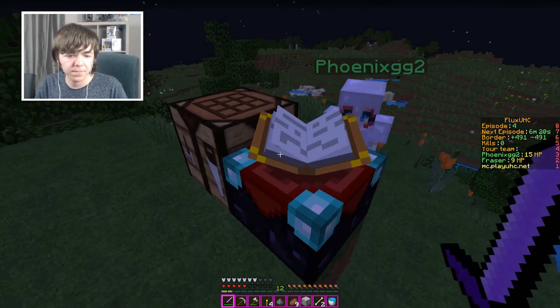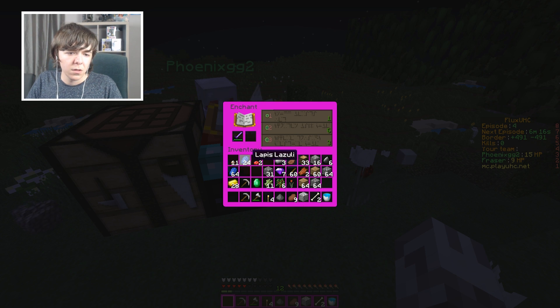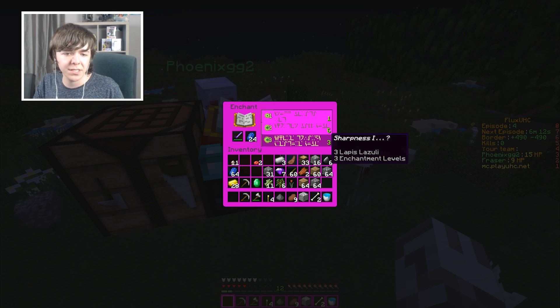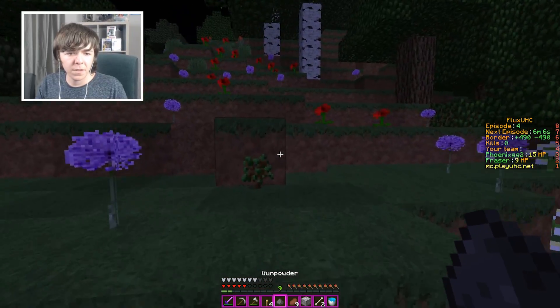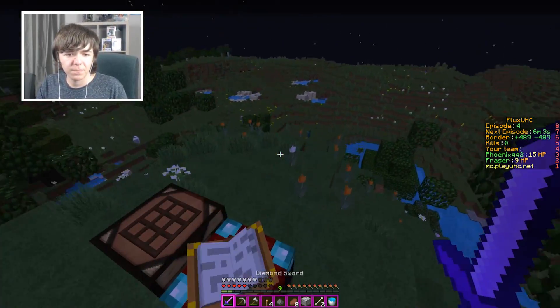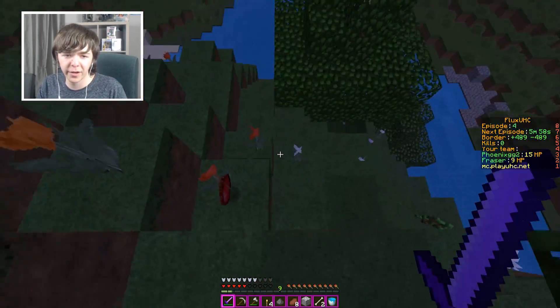I've got sharpness 1 or smite 1 — do I want to set people on fire? Wait, no. Smite is against mobs. You want to go for sharpness. Okay. I've got sharpness 1 on my diamond sword. Yeah, same here. Oh my gosh — it's the first time for ages that I've actually gotten enchanted in a UHC.